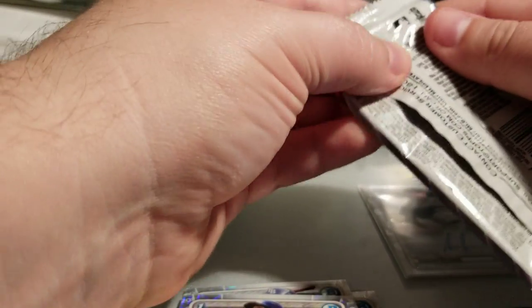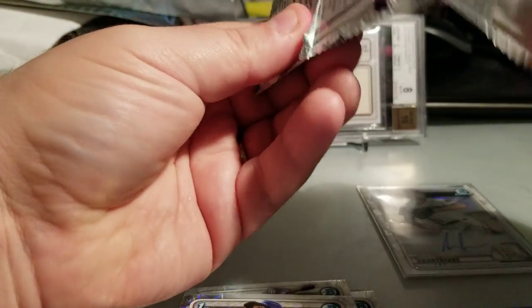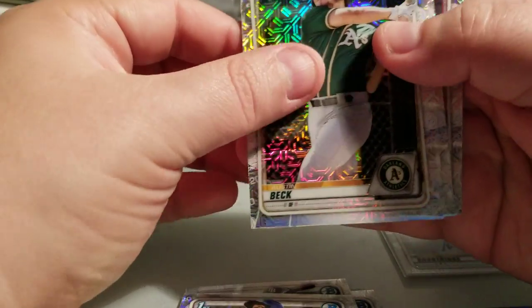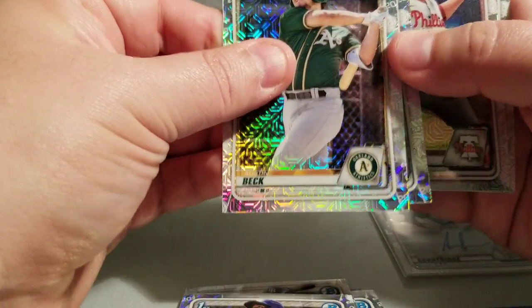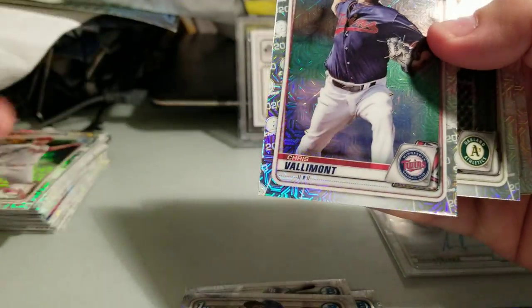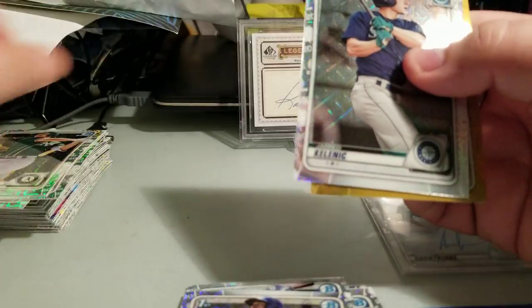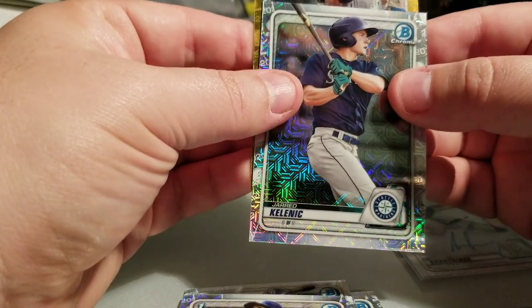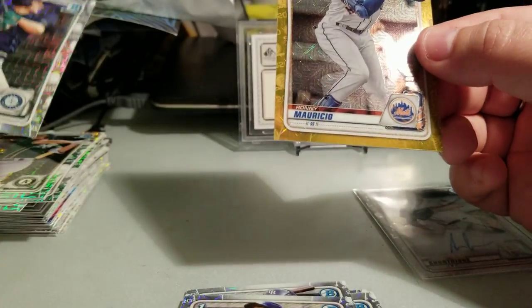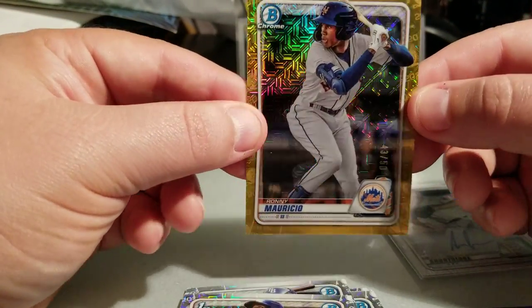Two packs to go — not a lot. Hopefully I can get some last couple pack mojo going on. Oh, I got something gold in here! Damon Jones, Chris Volumont, Austin Beck, Jerry Kalenick, and — a New York Met — Ronnie Mauricio gold, numbered 43 of 50!